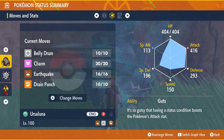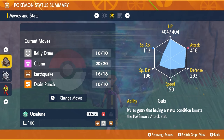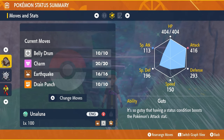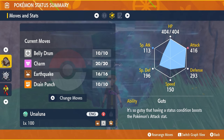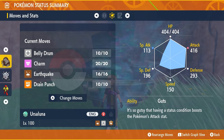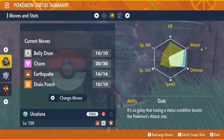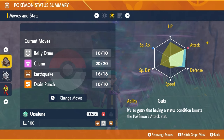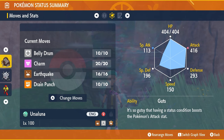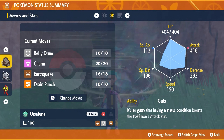It is going to have the moveset of Belly Drum, Charm, Earthquake, and Drain Punch. Bear in mind that Charm and Drain Punch are TMs. Belly Drum is an egg move, so you're going to have to transfer that onto the Ursaluna, and Earthquake is also a TM it requires. The EV spread is going to be 252 EVs in Attack, 200 EVs in Defense, and 56 EVs into Speed, so you should have a raw speed stat of 150. That is so important for this strategy to work.